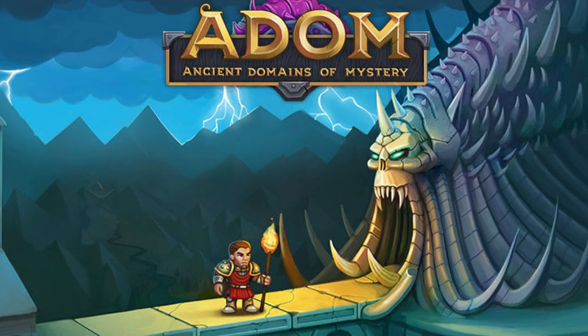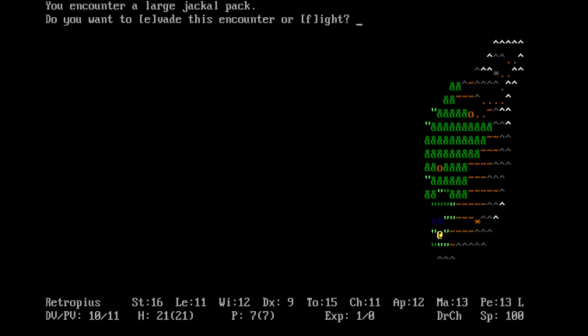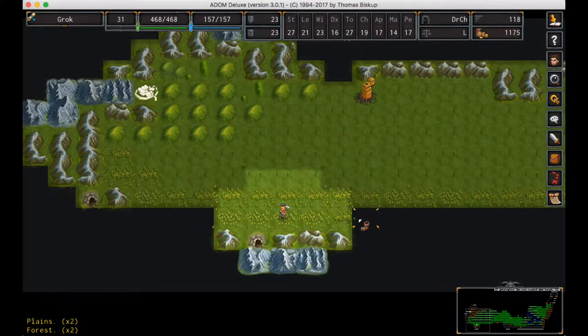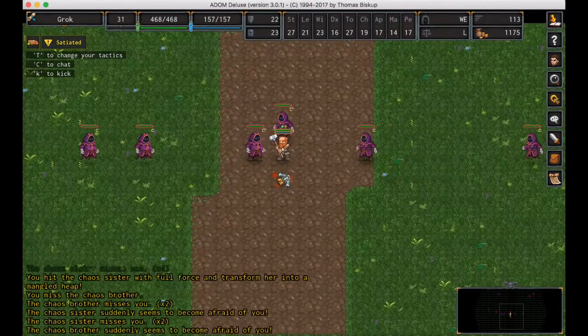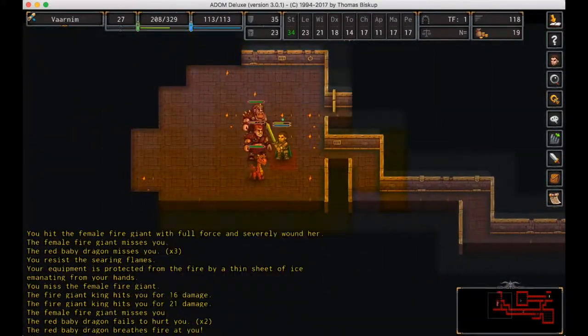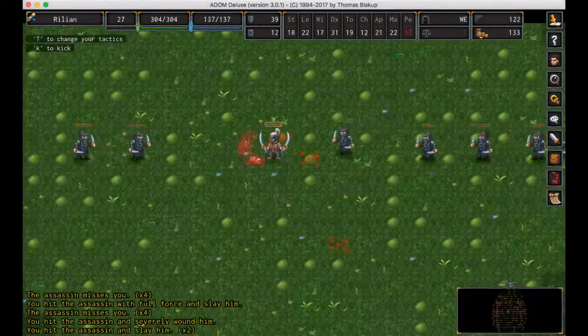Ancient Domains of Mystery. Thomas Biscop's ADOM has been free to play since forever, but there's a nice graphical version should you want to financially reimburse him now. The general plot of the game — something that isn't commonplace in roguelikes — is kept intact, but everything else about the world is randomised with each permadeath playthrough. So it's familiar but different.